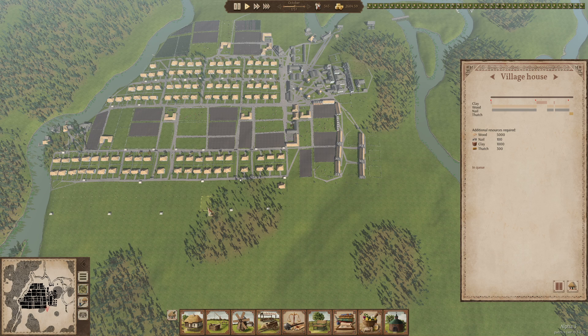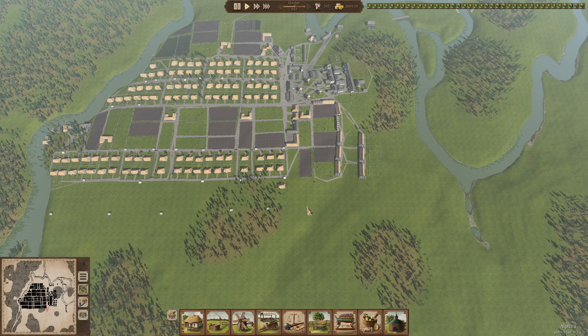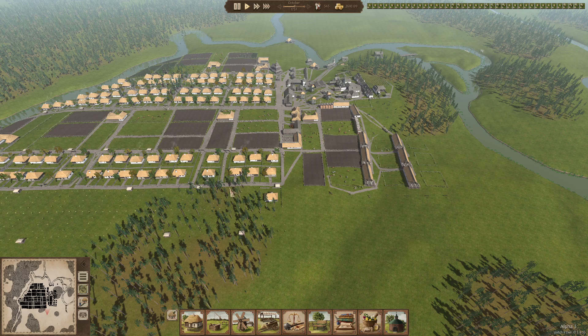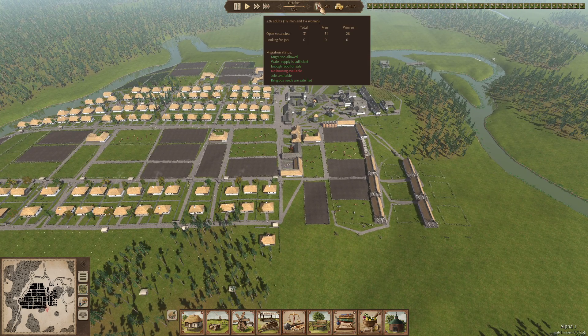Hello and welcome back. I am Snowmonkey and this is episode 20 of my Ostriff Alpha 3 patch 4 playthrough. In the last episode we planned out a large house expansion. In this episode we are going to get that finished, decorated, and see if we can possibly get to 500 people.